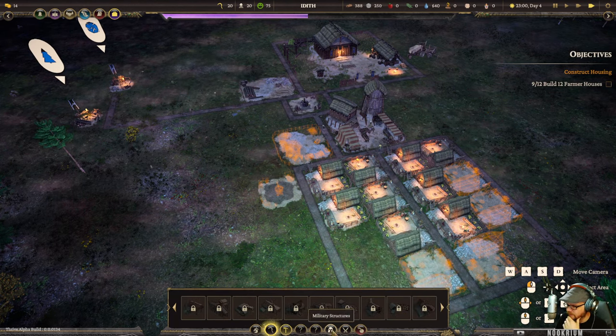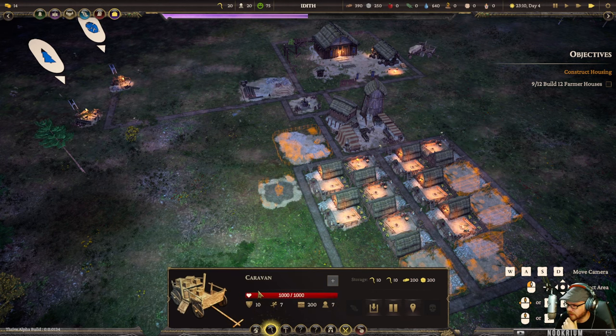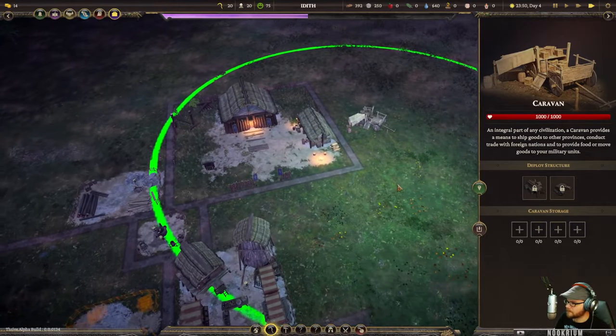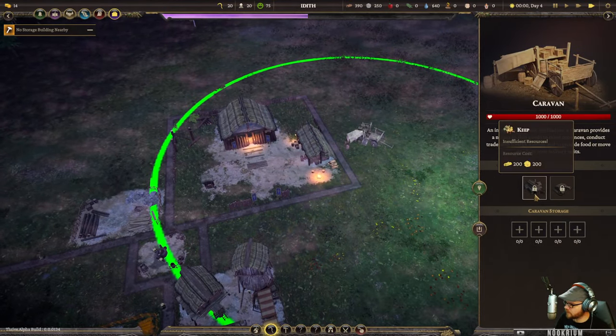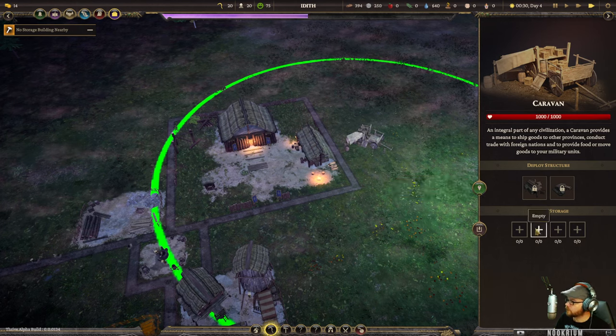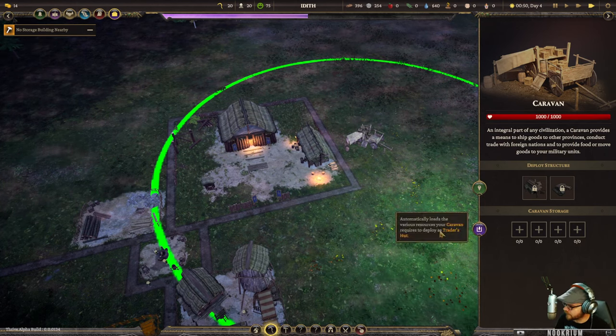Blacksmith, infirmary - there's war and military stuff. I do have a caravan right there - I can move it, pack it up, load it with stuff and send it out to go build another town.